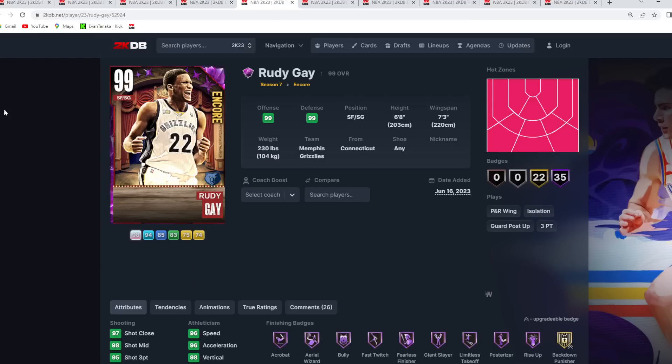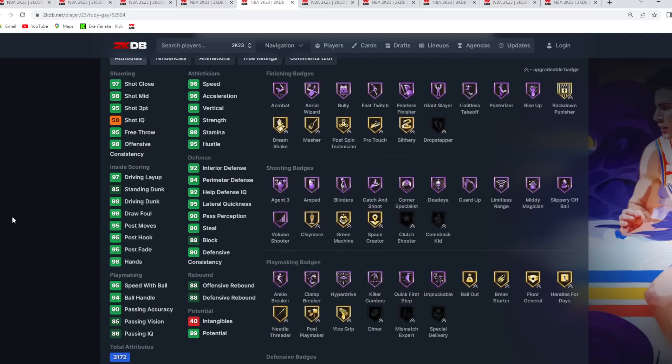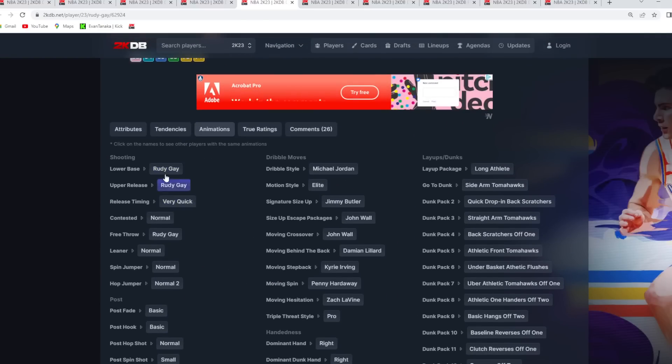The next card is Rudy Gay, another card from the Encore set. He's also got to be in this top 10 — if you're looking for a top-level shooting guard for super cheap, Scotty Barnes is under 30k and Rudy Gay is under 30k as well. Rudy Gay is six foot eight at the 2, seven foot three wingspan. He can hang against most shooting guards because of his size and player model. I'd say he's a very similar shooting guard to the Invincible Kawhi.